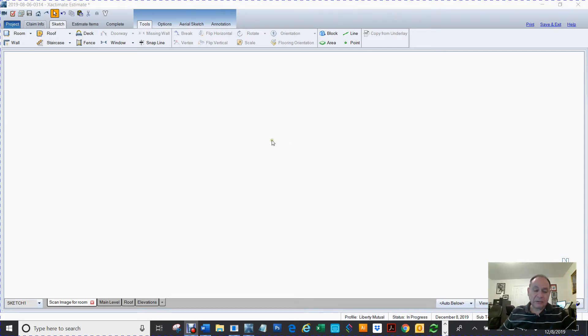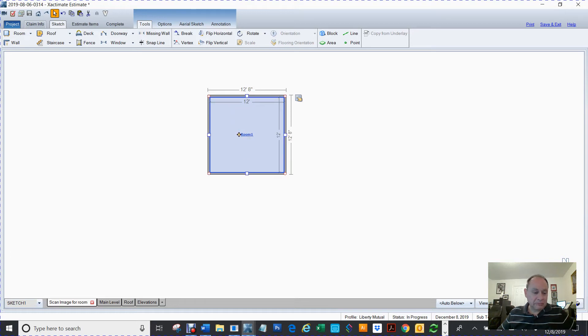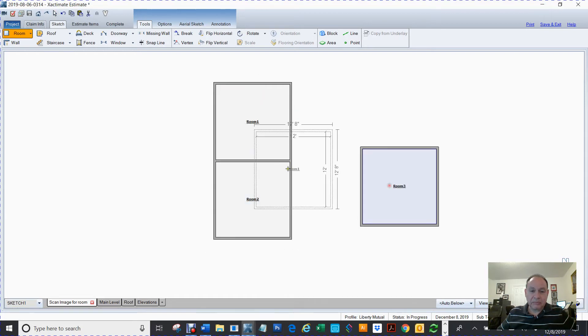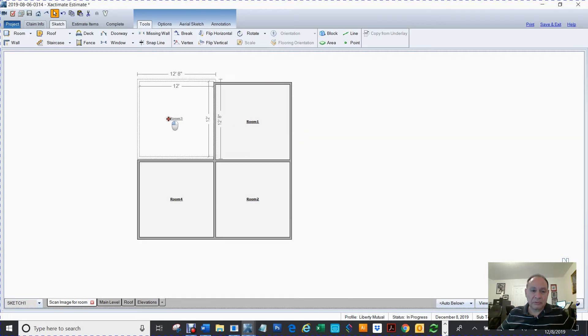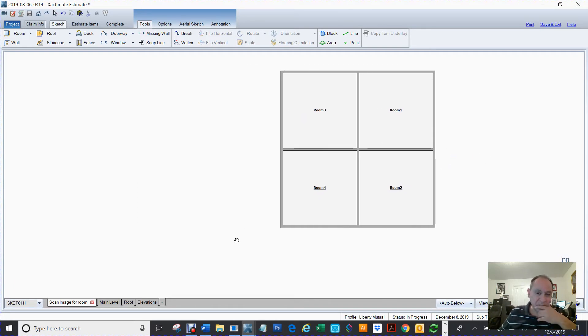So first of all, what I'm going to do — he didn't give me any measurements, but he'll be able to alter it with what he has. So let me create a couple of little rooms here. I don't know the sizes of his rooms, so I'm just going to kind of make a rough layout. I don't know how many rooms it is either, so he didn't give me a lot of information. So that's just like a little house.